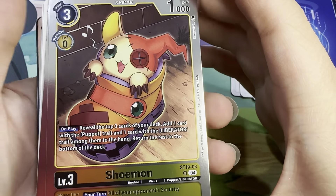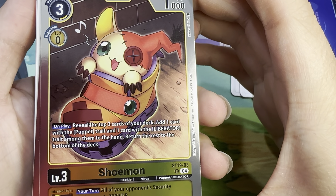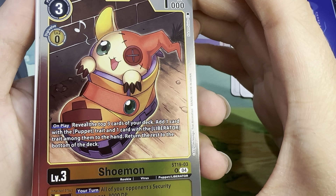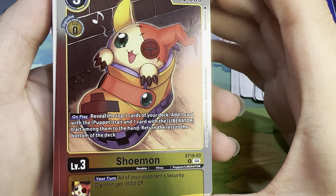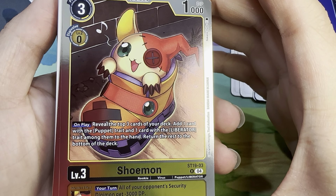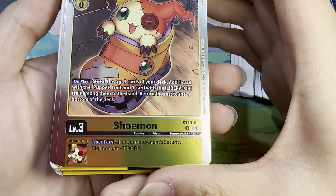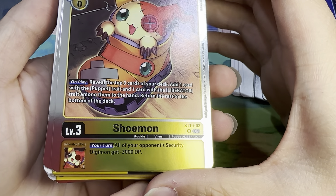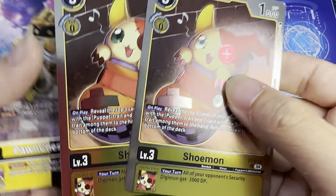And then you have the rare, Shumon — three costs, 1000 DP, Digivolve for zero off a yellow level 2. On play effect: reveal the top three cards of your deck, add one card with the Puppet Trait and one card with the Liberator Trait among them to hand, return the rest to the bottom of the deck. Inheritable effect, your turn: all of your opponent's security Digimon get minus 3000 DP. You only get two copies of these.